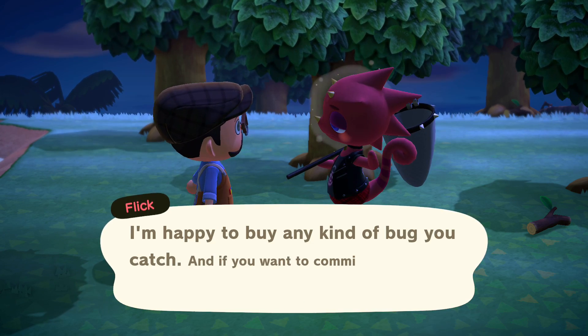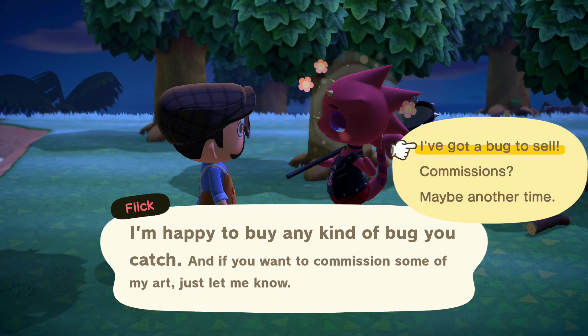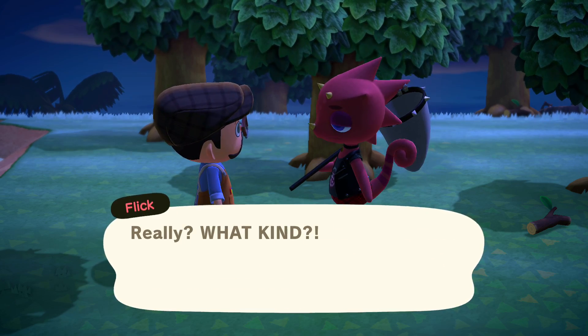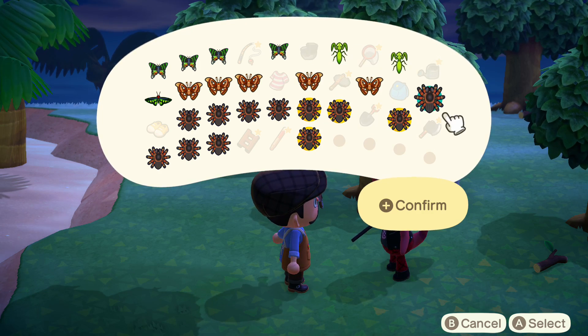There's also a second thing Flick can do for you, which is take any of your bugs and make them into models — that's the commission choice. We're gonna sell the bugs first. When selling your bugs, if you want to keep some back to make those statues or commissions, make sure you keep three.